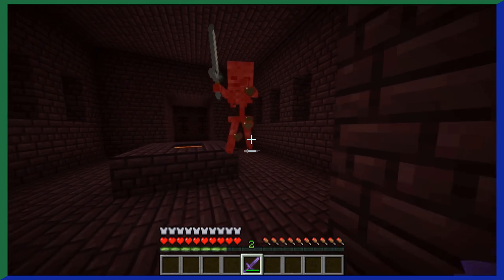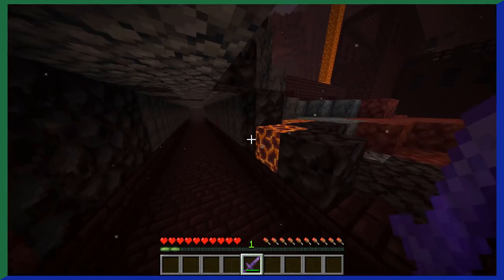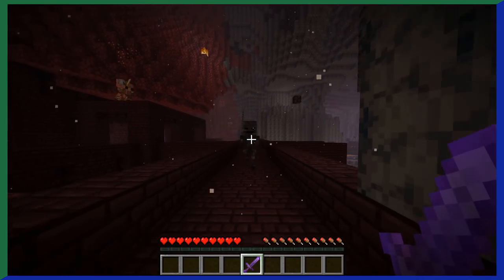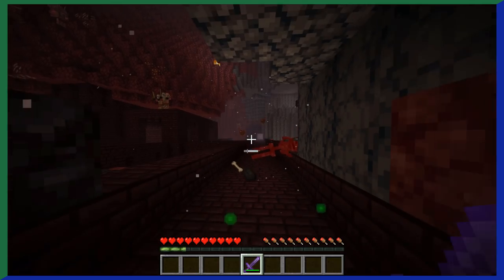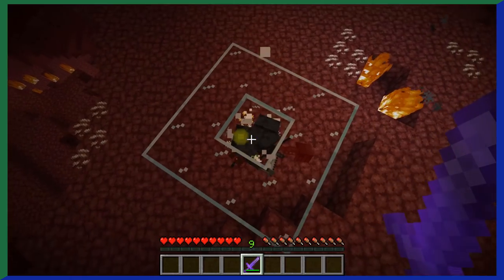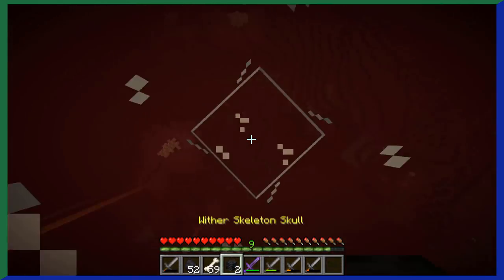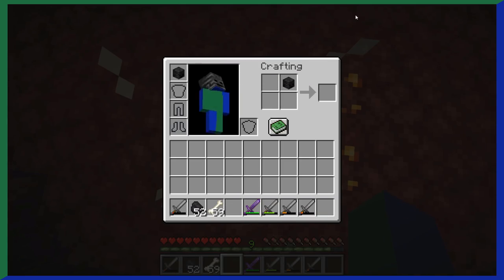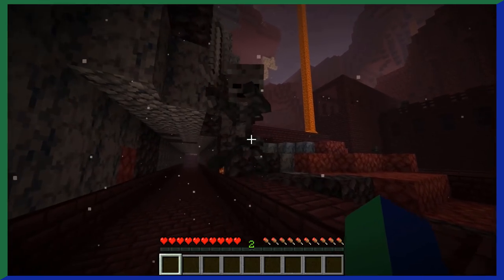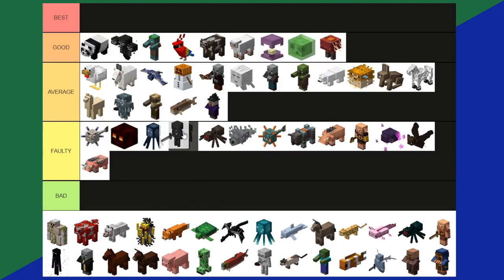Wither Skeletons — possibly one of the most disliked and liked mobs in all of Minecraft. They're found specifically in nether fortresses. I think wither skeletons are one of the most disliked mobs because of how hard they are to find and how rare it is to get their infamous wither skeleton skull — you need three to spawn the wither. But on the other hand, they're also one of the most liked because of that rush you get when you finally do get a skull. Wither skeletons also give you the wither effect when they hit you. Overall, finding them and getting their skull to drop is pretty annoying. Wither skeletons are a faulty tier.